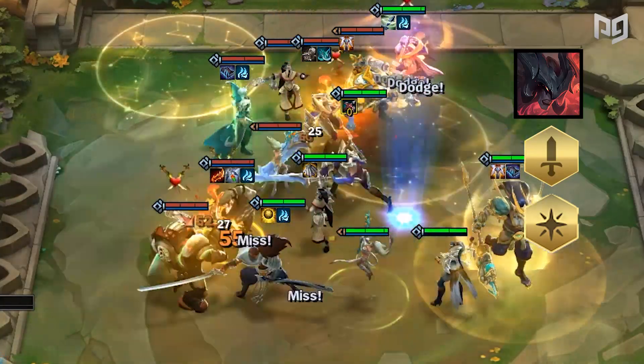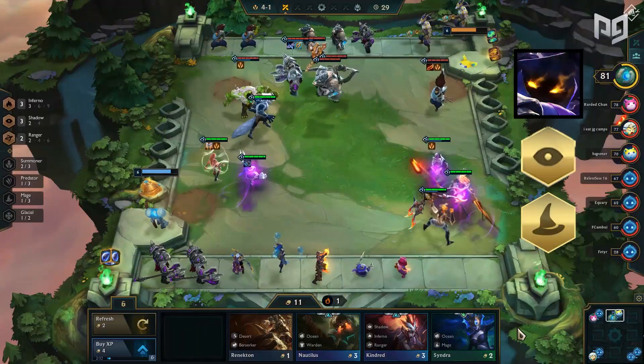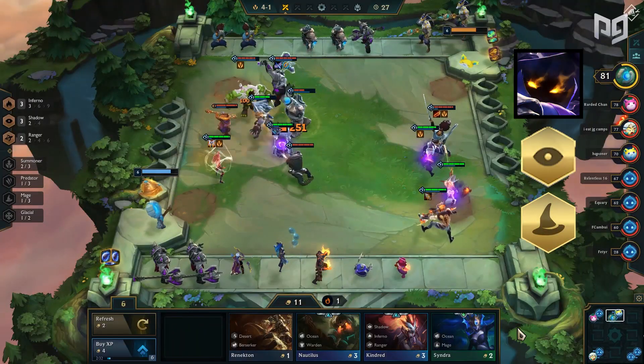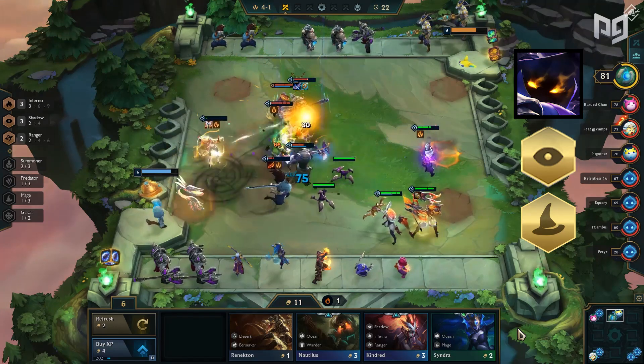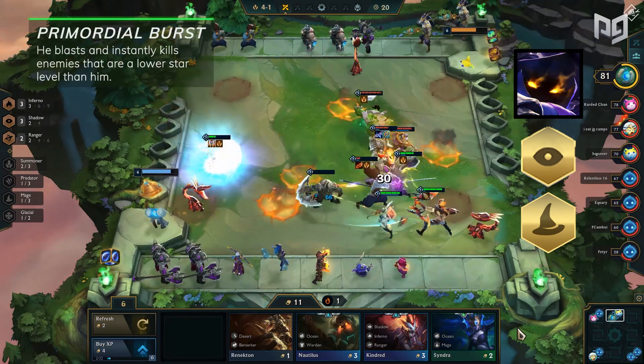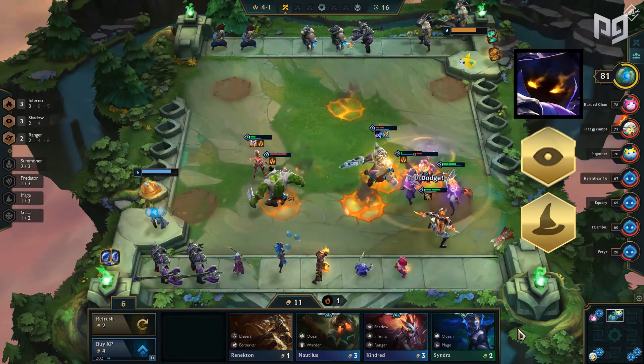We do expect a nerf on this when the set goes live, especially when the rank season starts again. As for Vhagar, he is now a shadow mage. Shadows amplify his damage while mage allows him to double cast. This is extremely scary as his ability is still Primordial Burst, where he blasts and instantly kills enemies that are a lower star level than him.